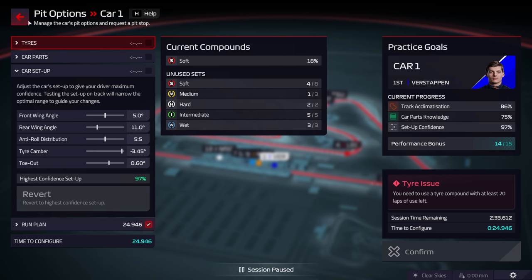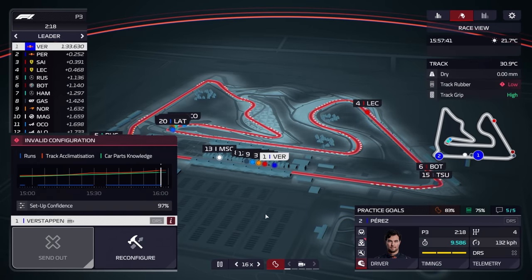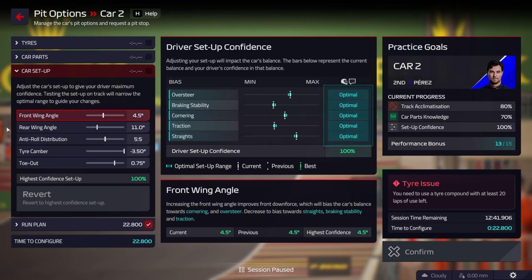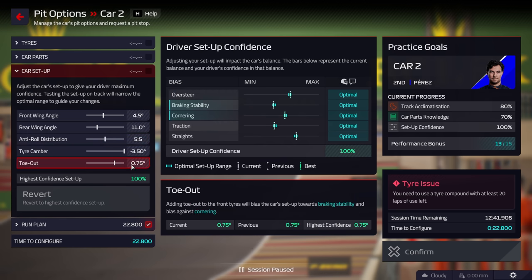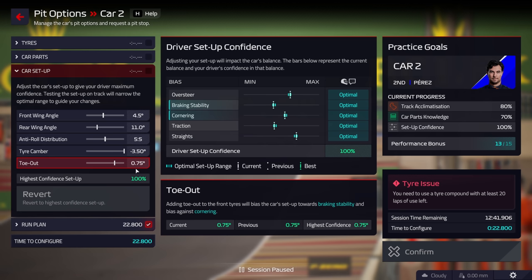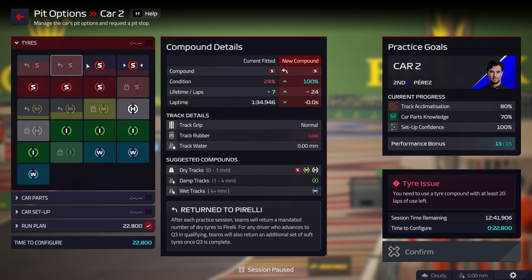It was 97% for Max — just the oversteer we couldn't quite get to optimal, it stayed at 'great.' See how close the band gets at the end — by the end you really know where you need to be. But here is 100% — Perez in the same weekend with a 100% highest confidence setup. That is going to give 13 of those performance bonus points. He's going to get 13 extra driver points. It's not about circuit-specific thinking like cornering in Barcelona — it's about getting those markers using current, previous, and best.